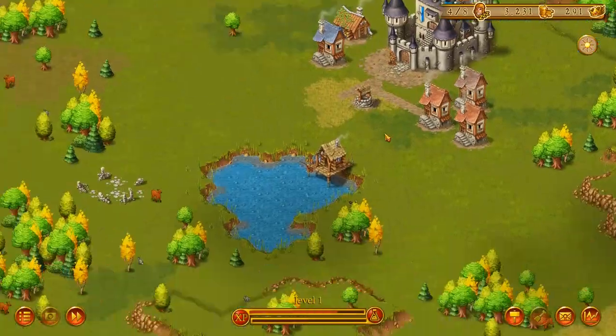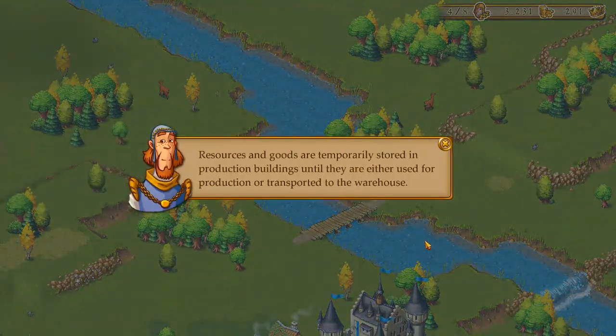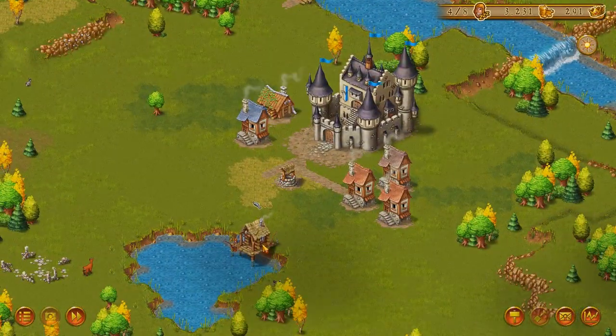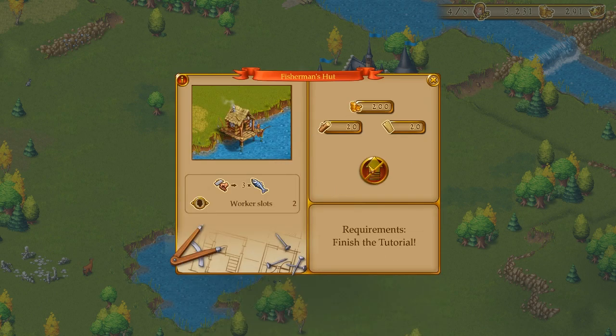It looks nice actually — this is not a bad-looking game. It's just mobile ports. Resources and goods are temporarily stored in production buildings until they're either used for production or transported to the warehouse. This will generate about two fish — can I upgrade it? I can, but I have to finish the tutorial first.